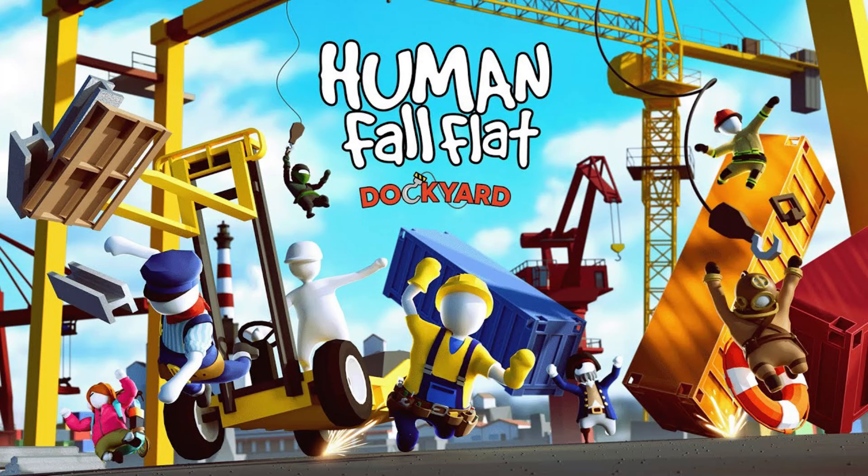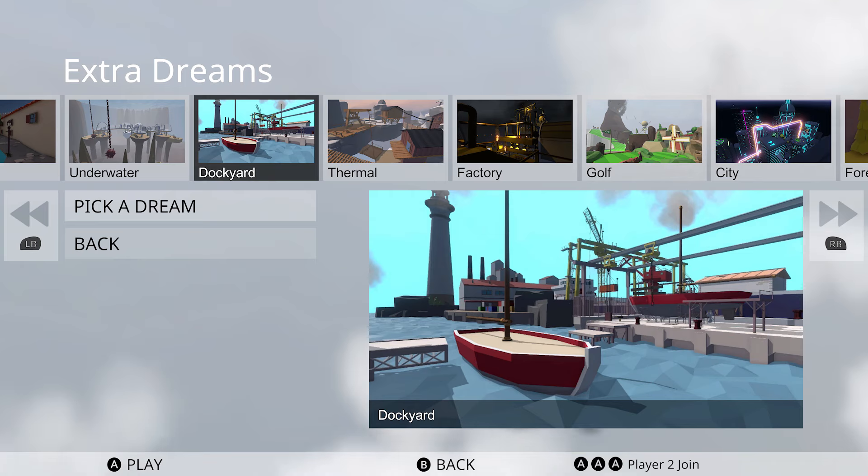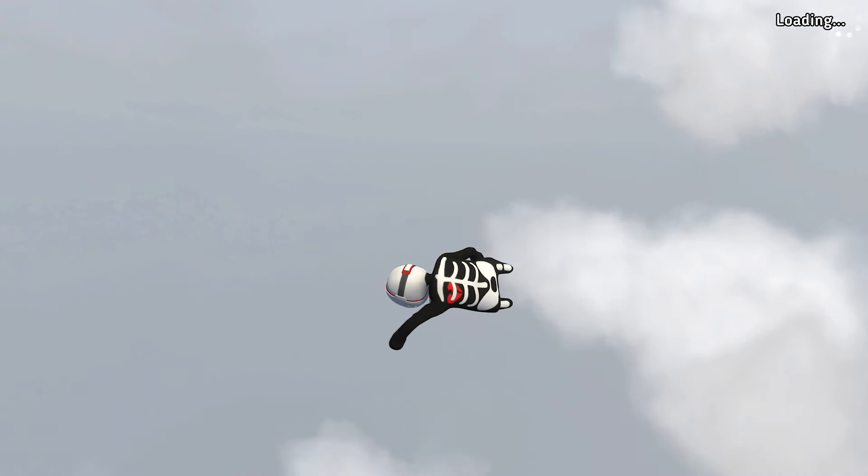What's going on guys, Bills here from Achievement Land, and I'm here with Human Fall Flat. This game got a new level called Dockyard, and it has four new achievements. I'm going to run you through the level and show you how to get all the achievements. Head over to Extra Dreams, pick Dockyard, and then we can start it up. It's not too hard of a level and it's going to take about 25 minutes or so.